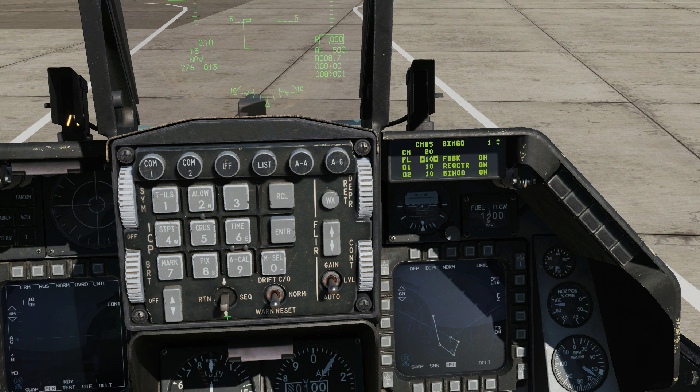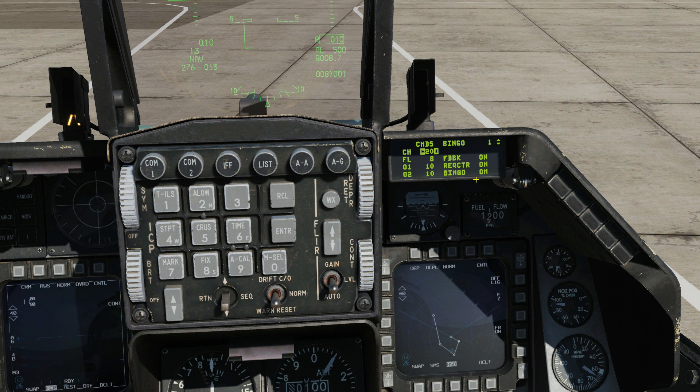We can select which type of countermeasure with DCS up and down. So for flares, if I wanted to change them to 8, I hover over that, press 8, press enter — the bingo is now set to 8 for flares. Cycling down with DCS down we can get to feedback, which can be on or off — this enables or disables the chaff/flare audio message that plays when the countermeasure program has been initiated. Next, REQCTR enables or disables the counter audio message that plays when consent to release countermeasures is requested in semi and auto mode. Finally, bingo enables or disables the low or out audio message that plays when the bingo quantity is reached or all countermeasures have been expended.